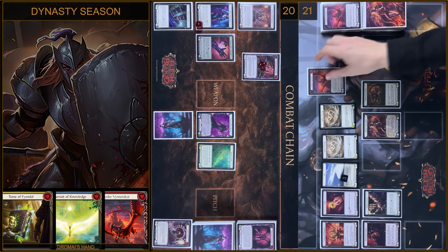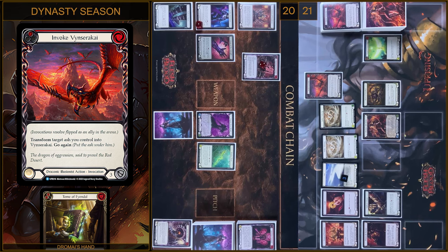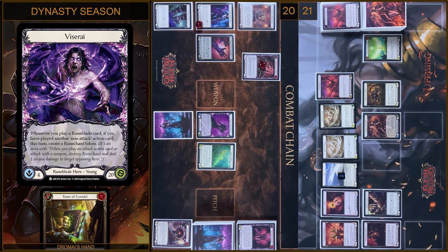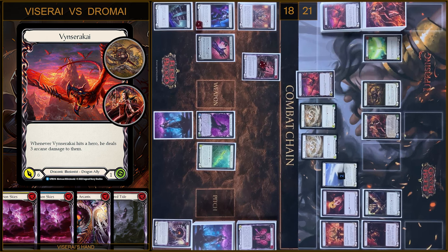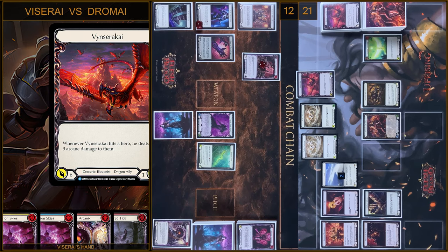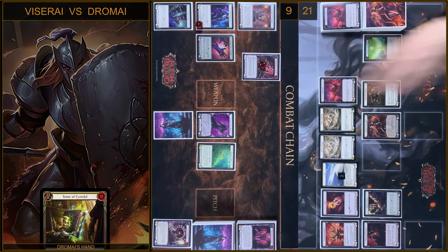I'm gonna do the same as the previous turn — I play Invoke Windsor Kai, pay 3, and transform 1 Ash token into Windsor Kai Dragon. I attack with first Ash Wing — 1 damage and go again with Phantasm. I have no block, you take 1. Next 1 more Ash Wing — I have no block, you take 1. Then Windsor Kai — I have no block, no reactions. You take 6 and 3 Arcane damage. I take 3. In the end I will Arsenal this card.